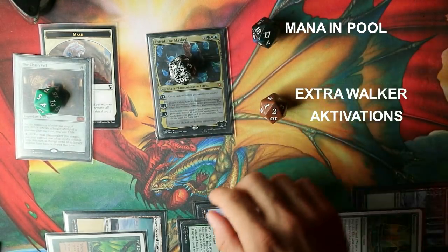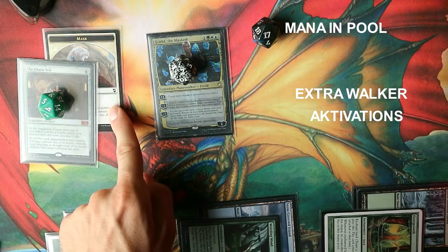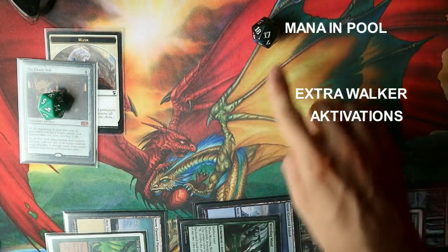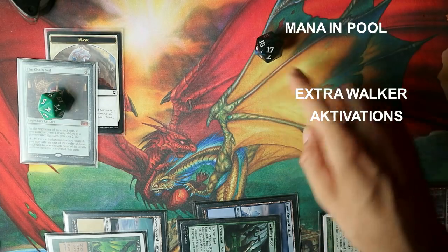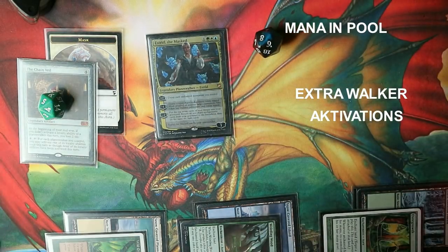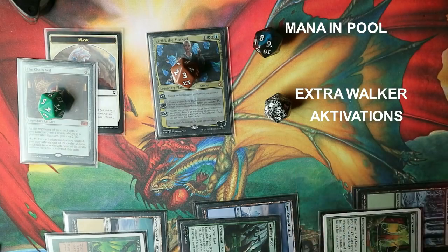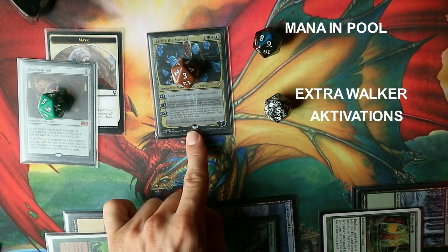She goes to the command zone and we have an untapped Chain Veil with 17 mana in the pool. We consume eight mana from the 17, leaving nine remaining. We cast Estrid the Masked again — she comes into play with three loyalty counters, and we can activate her four more times. From here, we are able to infinitely produce infinite mana and infinitely cast Estrid the Masked, triggering her minus seven repeatedly.